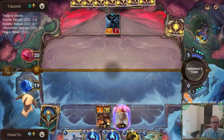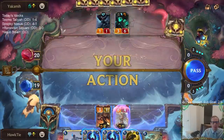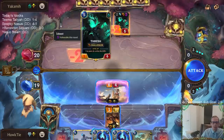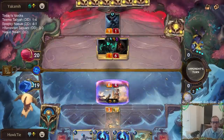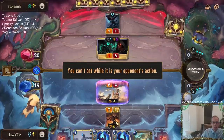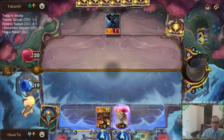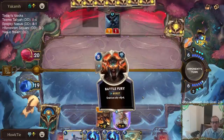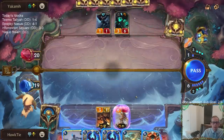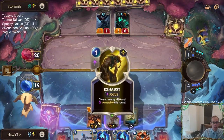That would have been great to have Preservarium on one of those other turns when we wasted a bunch of mana, but our opponent's also been wasting mana. More Thresh — I'm probably going to just Troll Chant and save Sejuani for next turn.